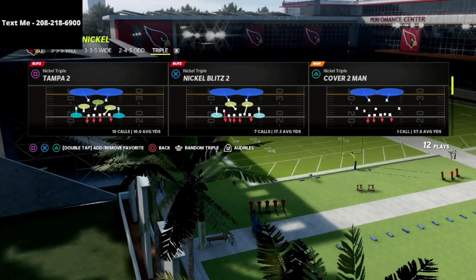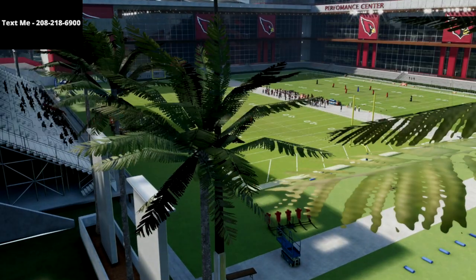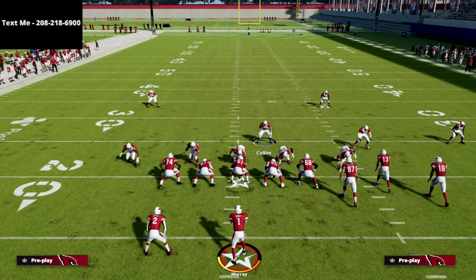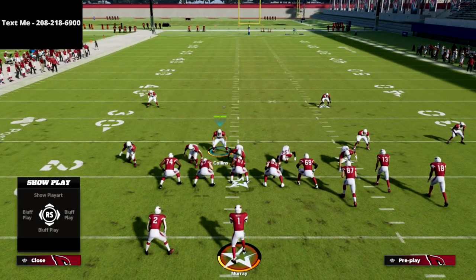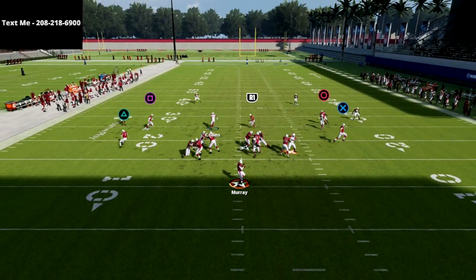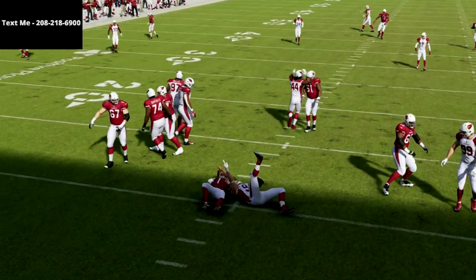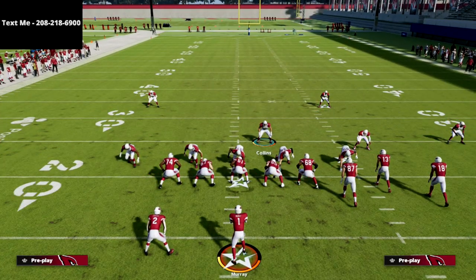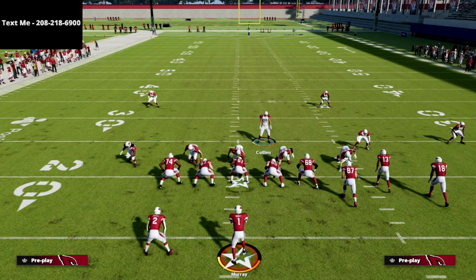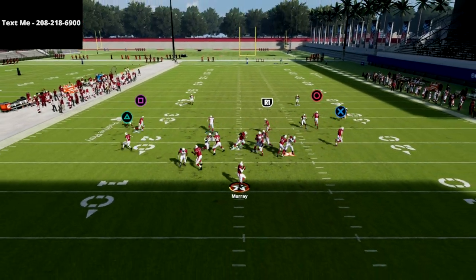The play comes out of the nickel triple and the play is Tampa 2. This is the easiest blitz ever — all we're going to do is globally blitz our linebackers and then take this guy and stand right here. That's it. The blitz is set up and you're going to see B gap or A gap pressure with our nose tackle or defensive tackle right off of that guard.